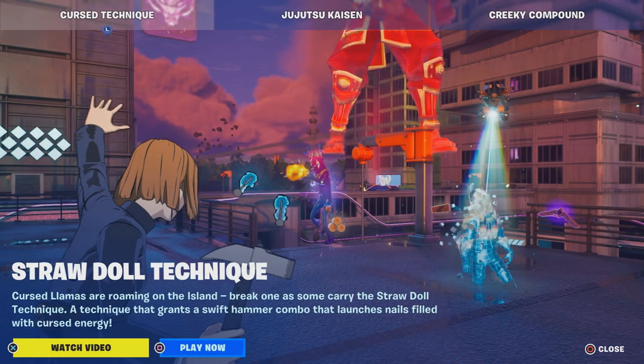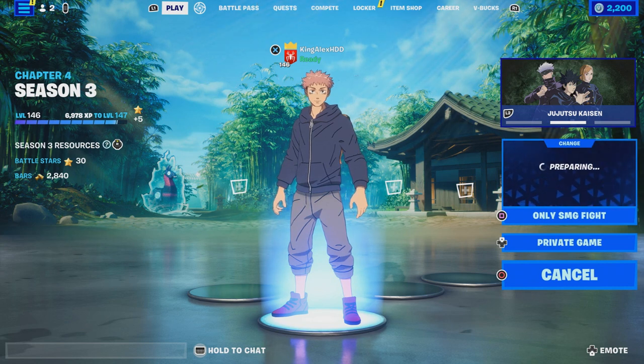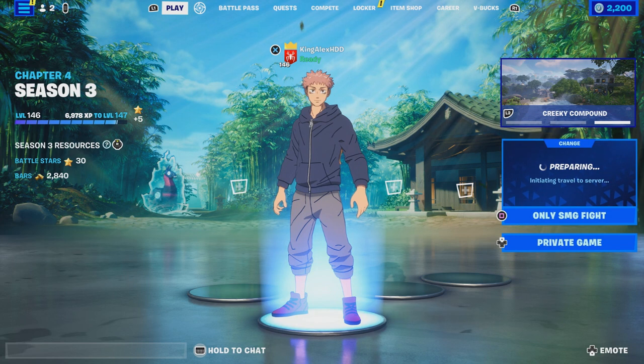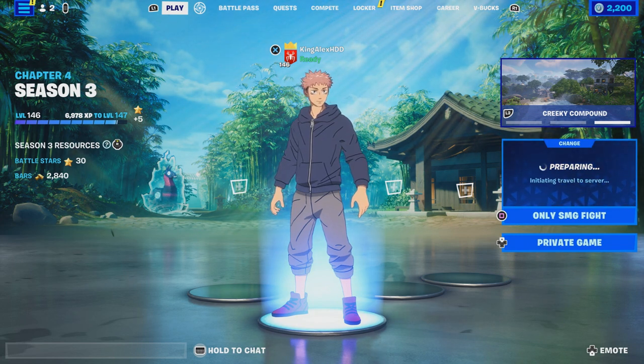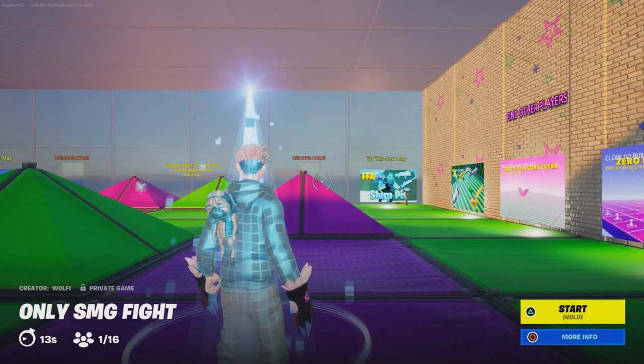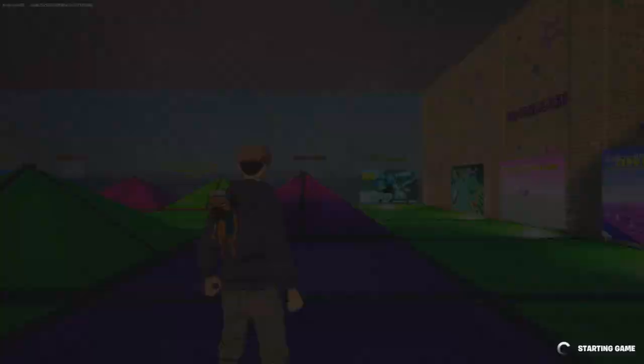Set the lobby to private and start up the game. Once we start the game, I'm going to tell you exactly what you need to do — it's a pretty fast, easy method and won't be hard at all. It's step by step on how to get basically unlimited points, so you'll have no problem completing this challenge.